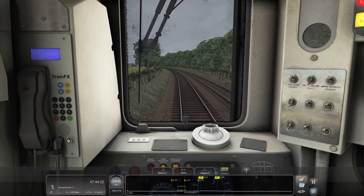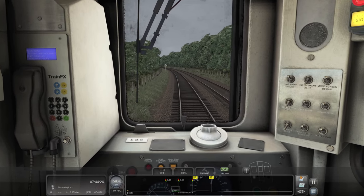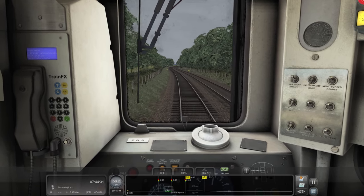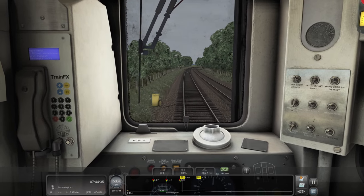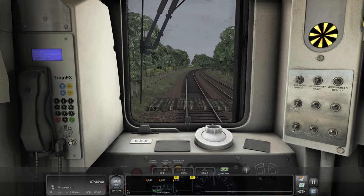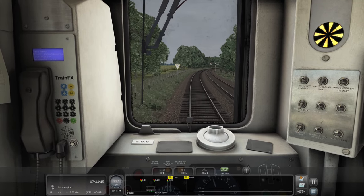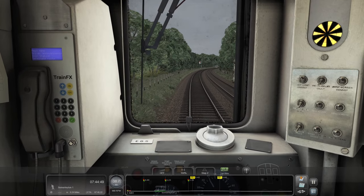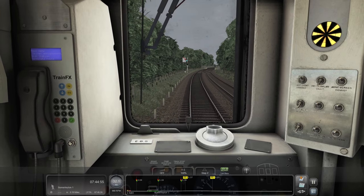Joe's moaning because he actually has to drive the train - he can't just sit there gazing out the window. We'll start braking for Somerleyton. I would assume that whistleboard is for the crossing. AWS. A bit of step two braking because we're coming in a little bit quick. Step one brakes don't seem as good on the 156 as on, say, the likes of the 150 - the 150 seems to brake a lot better.